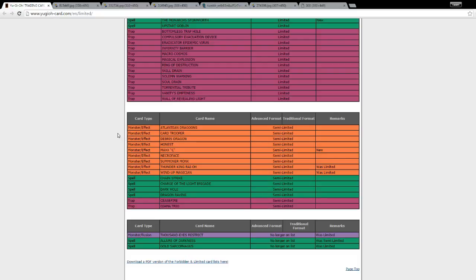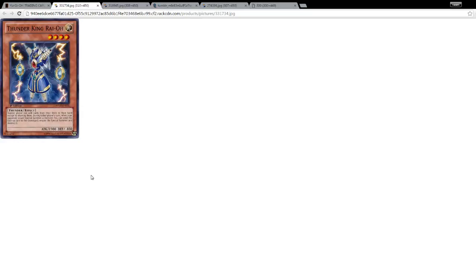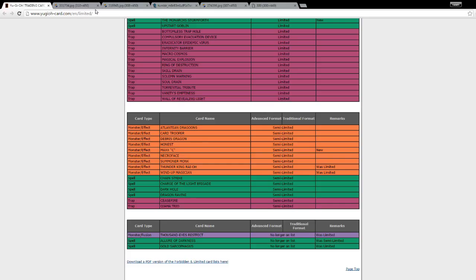The next card used to be limited — one copy — and goes up to semi-limited, meaning two copies: Thunder King Ryo. Its effect is that neither player can add cards from their deck to their hand except by drawing them, which stops crazy search effects. During either player's turn, when your opponent would special summon a monster, you can send this face-up card to the graveyard to negate the special summon and destroy it. Now you can have two of those, which is okay. I like Thunder King Ryo — I try to implement him in as many decks as possible.